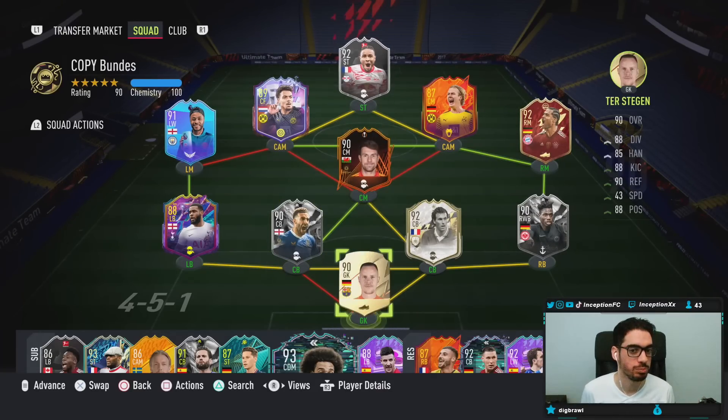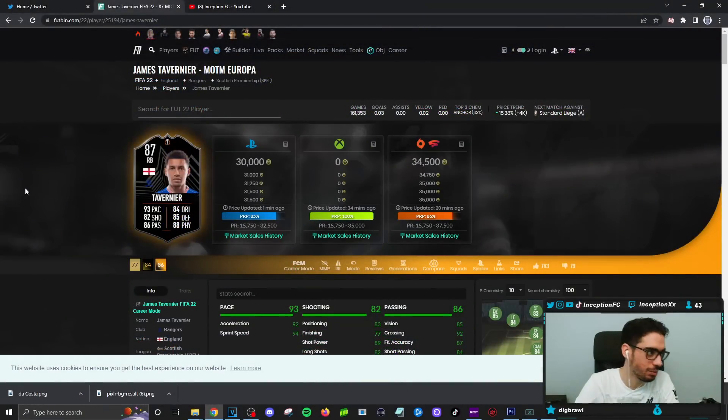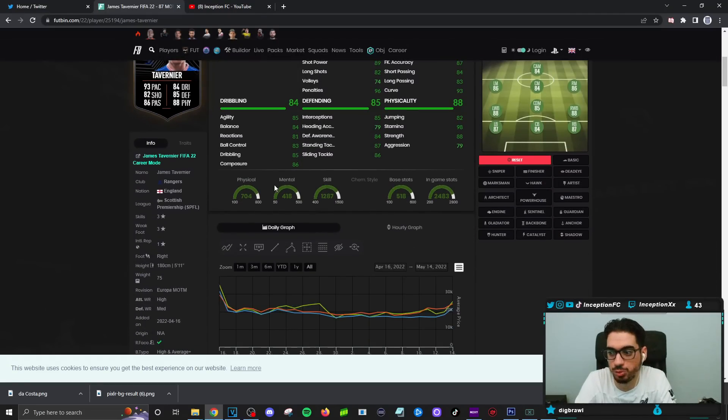It gives me that link to Ramsey — I'm probably the only person that has the Ramsey card. If you want to link Goldson to an easy link, the most obvious choice is going to be the Tavernier card, because in the future with James Tavernier, you know he's going to get a team of the season card, and he's going to be cracked — good at pretty much everything in game.